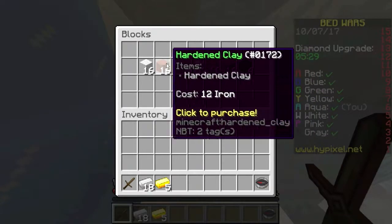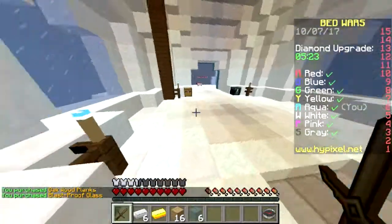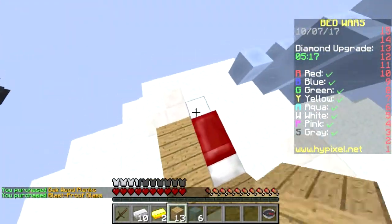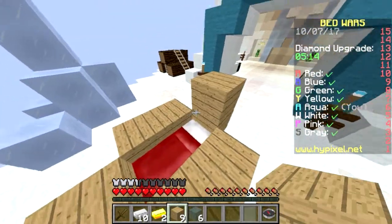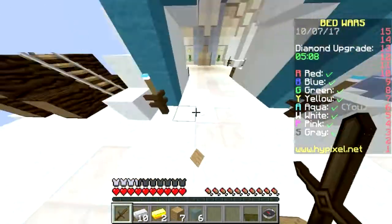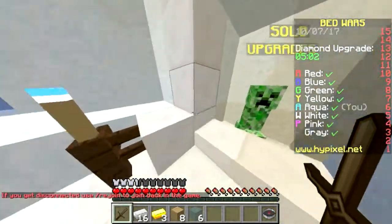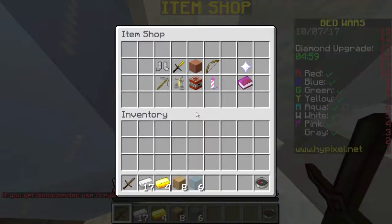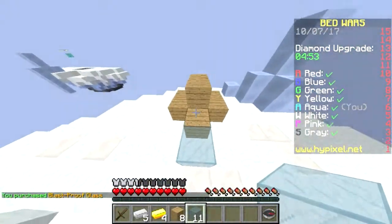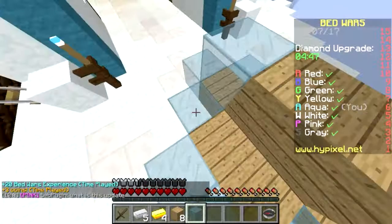So now we're going to be grabbing some good things for our base. We should get that and then we should get that and then we should start working on our base. We're actually going to be building over the diamond generator of this game because I have a strategy. When you're in single player, either emeralds spawn faster or players literally never go to the middle. We're going to be coding this up with glass because this makes it so that TNT is useless against our base, which is always a plus.